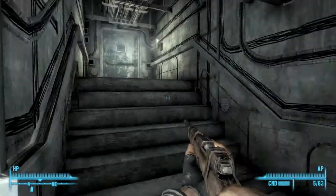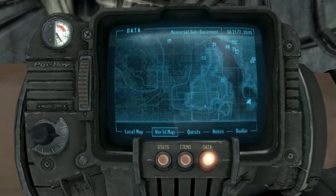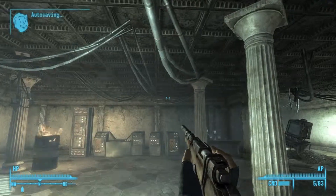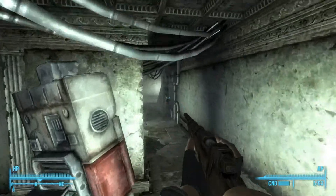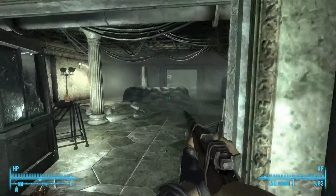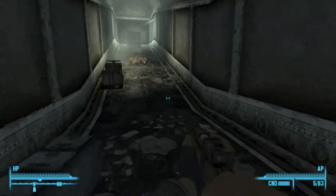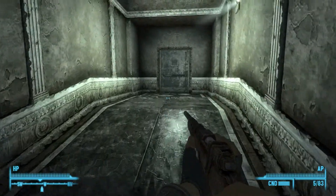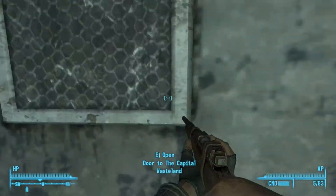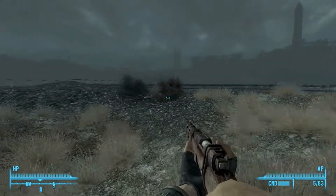Let's see what the quest pointer is pointing us at: gain access to Vault 112. We've got a good walk in front of us. While I'm over here though, we are going to go check out the Mirelurk lair and complete the second chapter for Moira. Don't hate me if I pronounce her name wrong. The bonus for the Mirelurk lair is to not kill any Mirelurks, which seems simple - you just run by them.